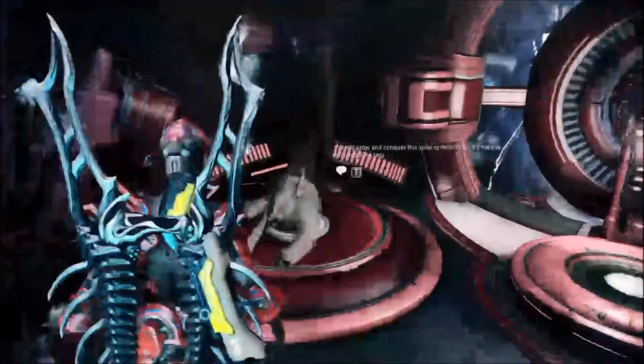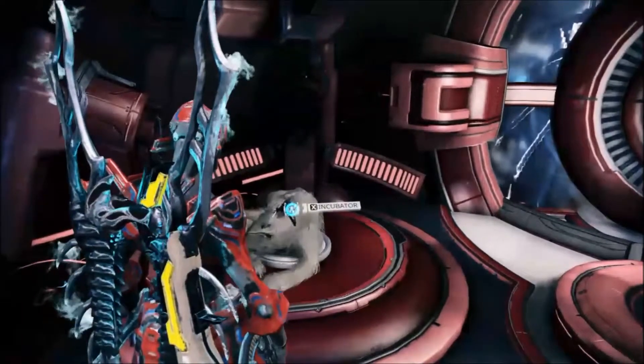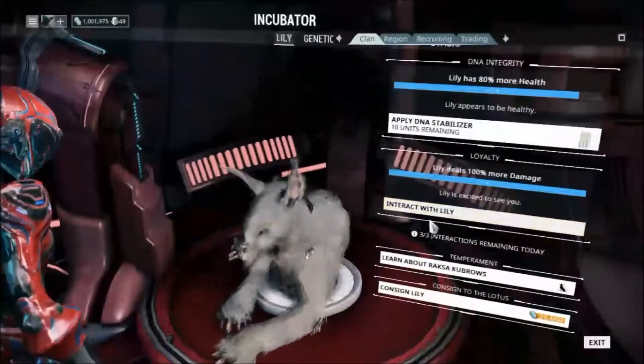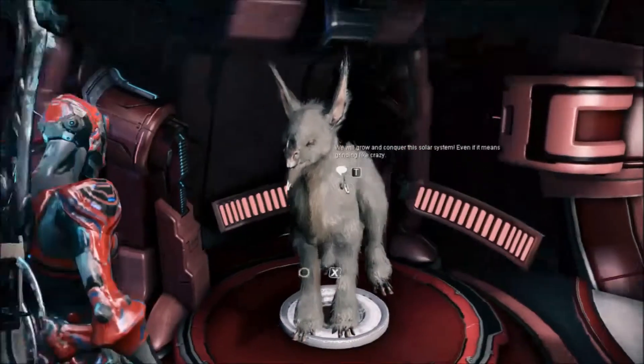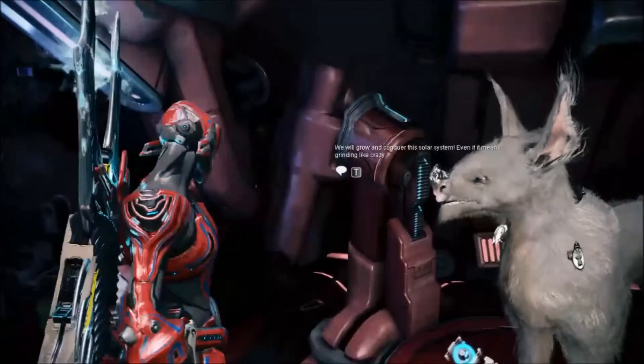Also, if you did the Den of the Kubrow, you would get a free Kubrow egg. I got this Kubrow and it was a girl, so I couldn't use any of the guy names that my viewers gave me. So I named it after a friend — it's called Lily. I got a Raksa Kubrow this time. It's pretty big and doesn't look like a girl — it scares me.